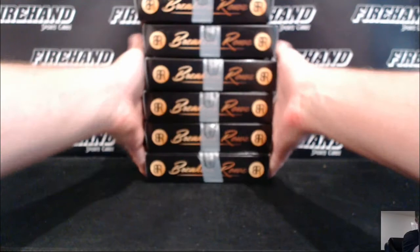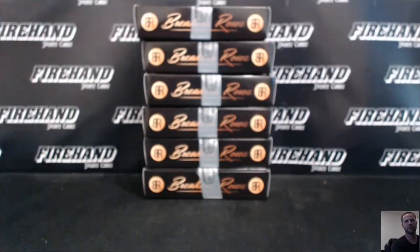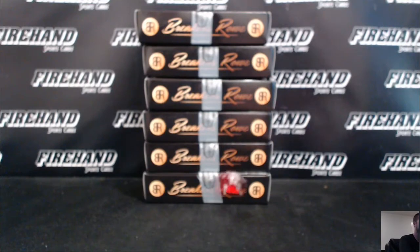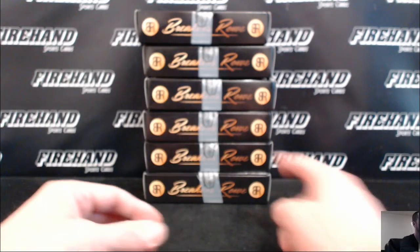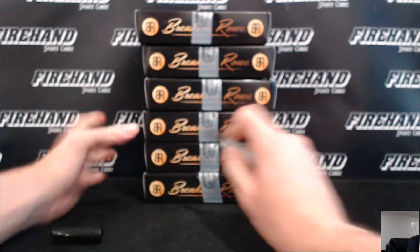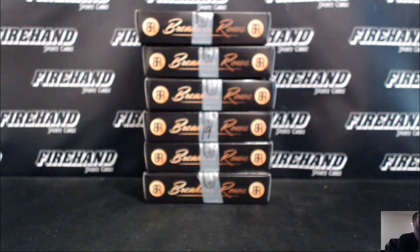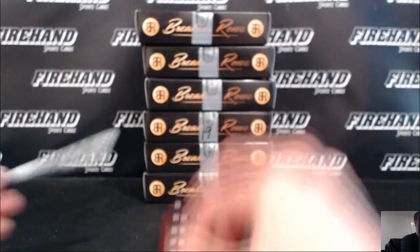Alright, for box number 19, let's roll the die and choose both boxes first. Let's go 1 through 6 from top to bottom. For box 19, we're going to use box 4 — 1, 2, 3, 4, this guy right here. For box 20, box 2.